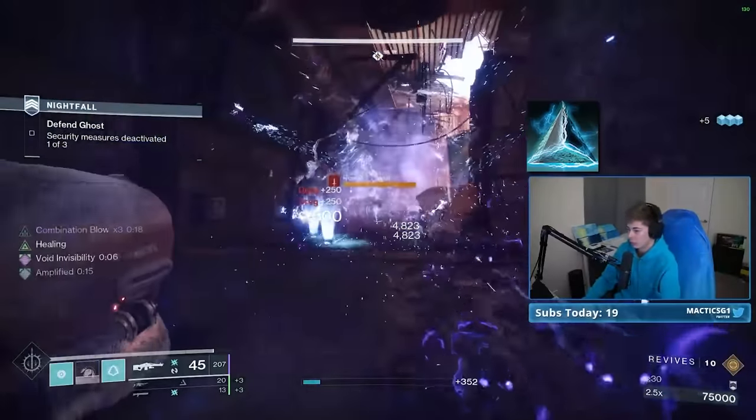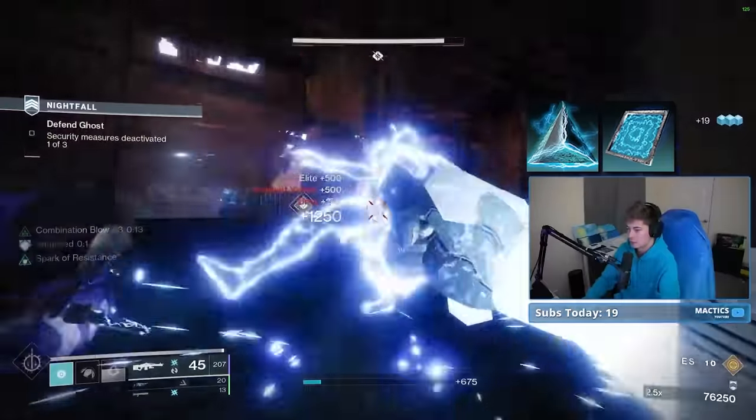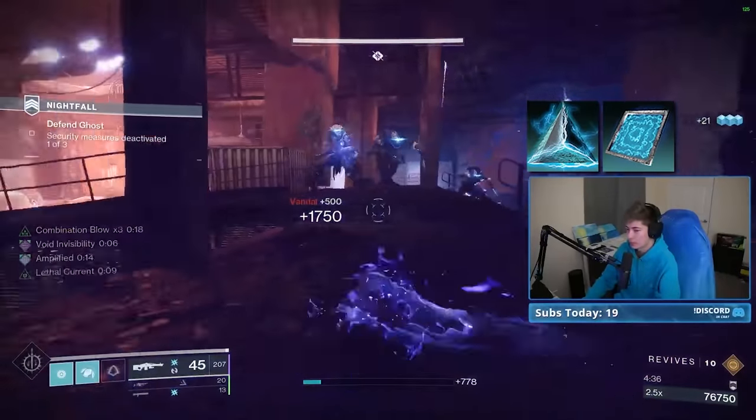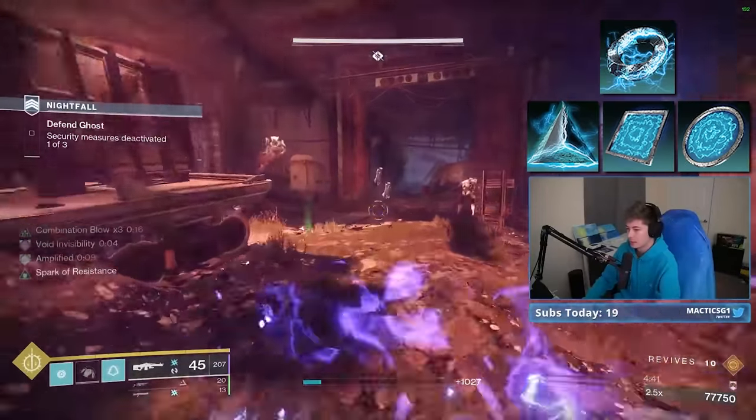My fragments of choice are Resistance for more durability when near enemies, which is always, Feedback for bonus melee damage after taking a hit, Magnitude for increased lingering grenade duration, and Shock for jolting grenades.